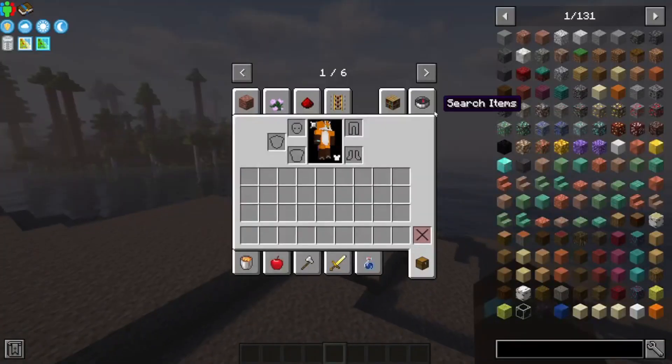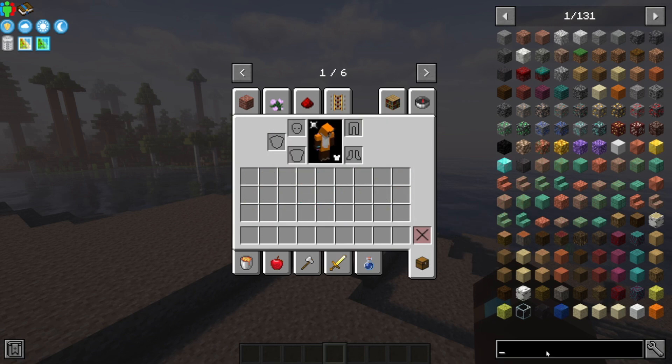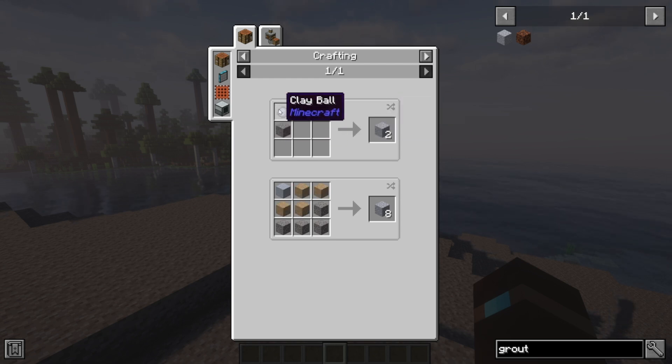So first off, you'll need to create Grout, which if we look in JEI, it is made from any kind of sand — or just any block with the Minecraft sand tag — gravel, and clay.